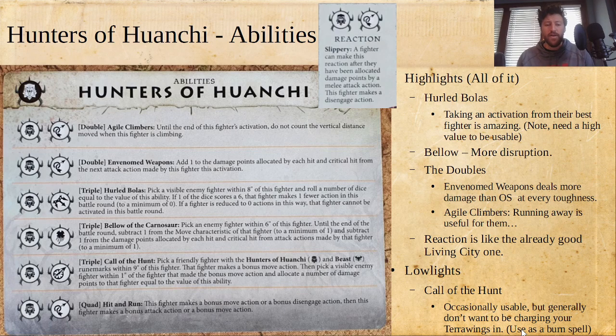It's probably not even the best triple they've got, and that's Bellow of the Carnosaur. Pick an enemy fighter within six inches of this fighter; until the end of the battle round, subtract one from the move characteristic of that fighter and subtract one from the damage from each hit and crit. Bellow of the Carnosaur is incredible against these mid-size two-and-four fighters — a complete FU to those fighters. Right now, taking a mid-sized fighter that's move 4, 2-4 on damage and making it move 3, 1-3 is just going to completely take it out of a battle round. It's absolutely amazing.